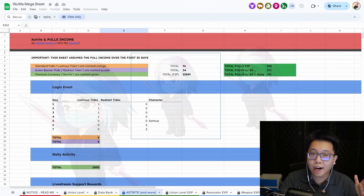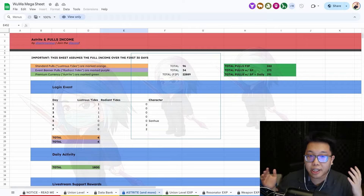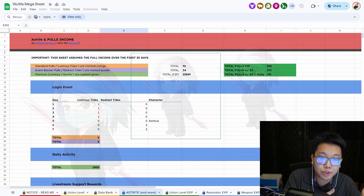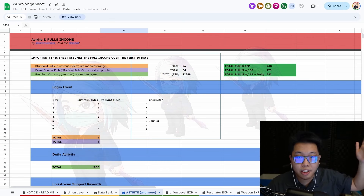Now let's outline an actual goal for the re-roll. Let's say you are trying to get 40 pulls so that you can guarantee a 5-star off of the first banner — the beginner or novice banner, whatever you want to call it. How many pulls do you get, where do you get them from, and how do you get them? All of these questions are broken down based on the spreadsheet shown here.